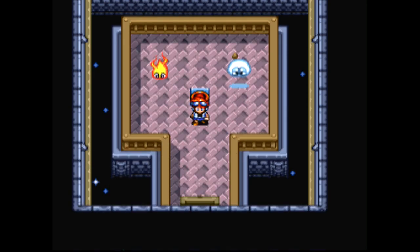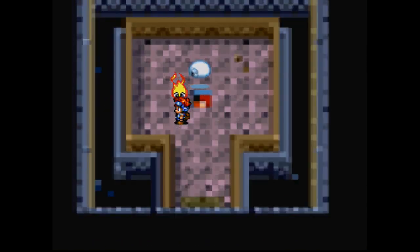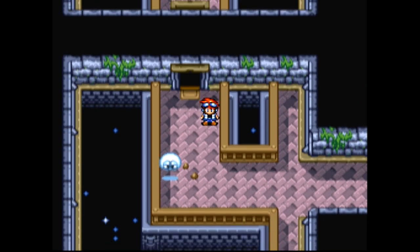I finally figured out that this lock actually unlocked that door, but it re-locked, and now I have to fight these things to be able to unlock it. At least they each left 200 gold pieces for me, and that subsequently unlocks the door.